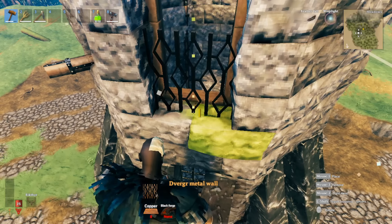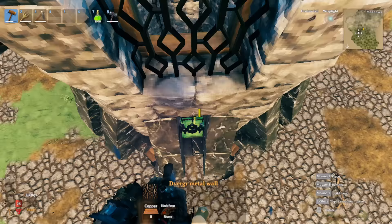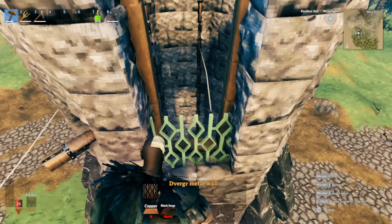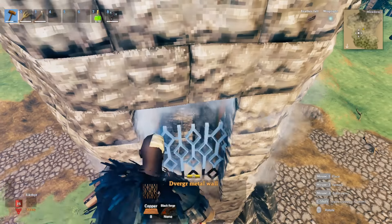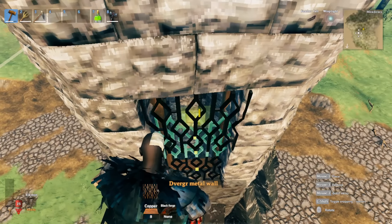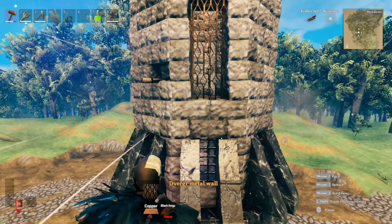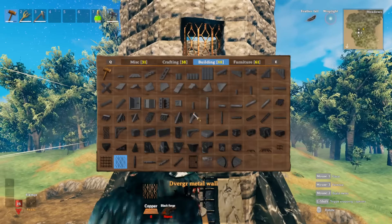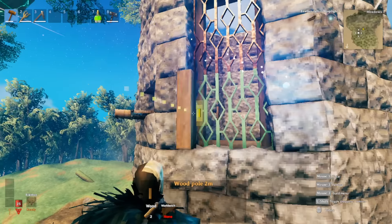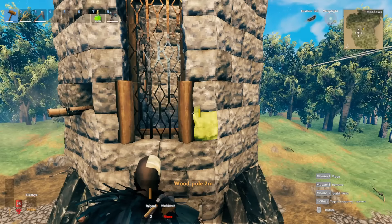Place it on top so it lines up - I find that snapping can be a bit funny at times with odd snapping points. To make this pop more, get our wooden beam, rotate it two times so the wood edge is facing your character. Do the same on the other side, overlapping like that. Reach to the top, switch over to the beam and fill in the top and the bottom.